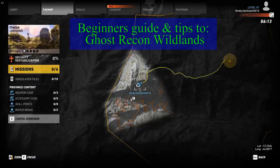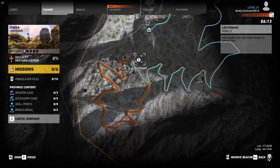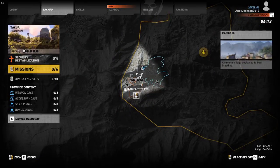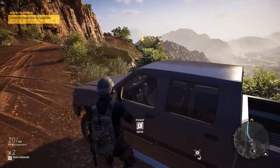After you go through the cutscenes, this is where you are when you drop into the world of Ghost Recon. That little white circle with a line through it is Intel, and that's going to be really important to you because you can't get skills and whatnot without Intel.